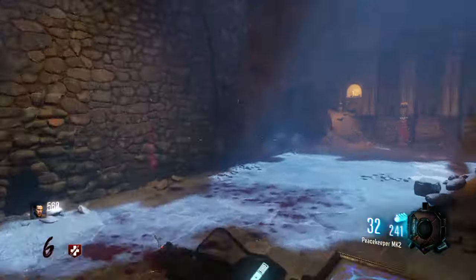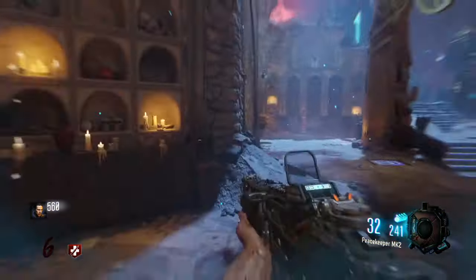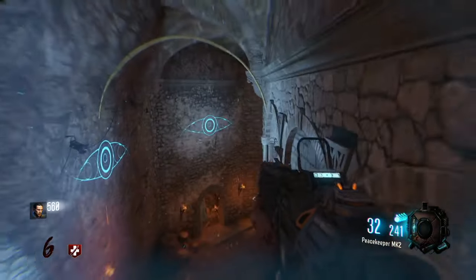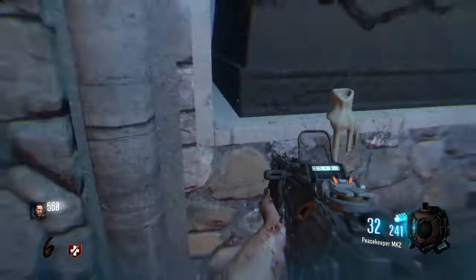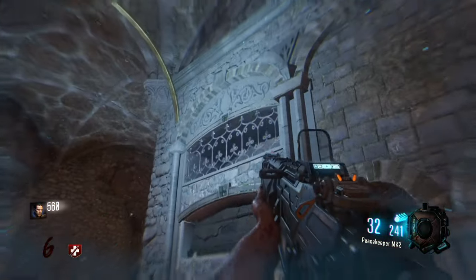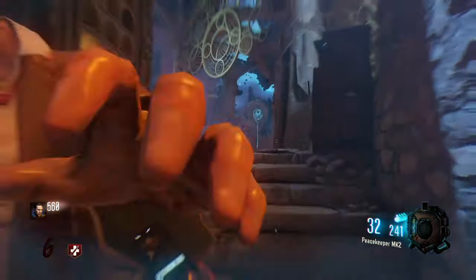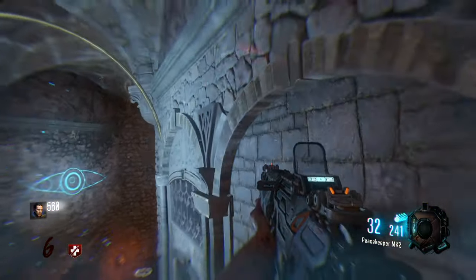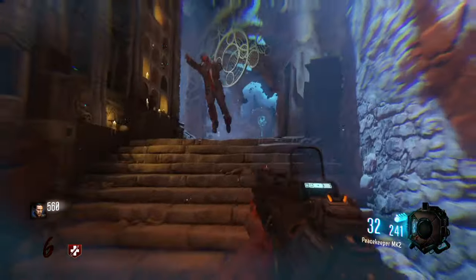When you get the anti-gravity on in the pyramid room by standing on all four of the tiles, you can run onto the wall and you have to get all the way to the top. You're going to see that the pink chalk is just chilling right there on the top of that pillar in the corner. Super simple — it's just sitting there in every single game at the same spot. Hold down square to pick it up, and once you do, we can start moving the quotes around on the map.